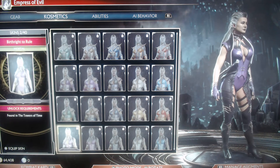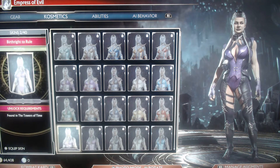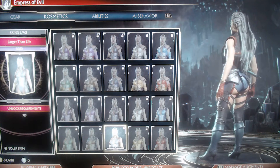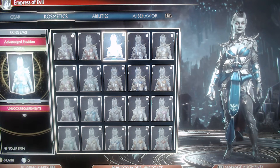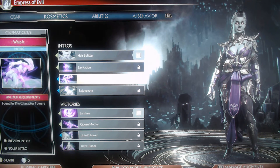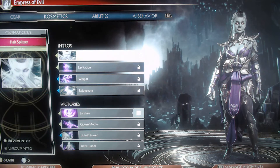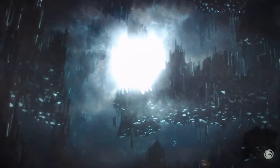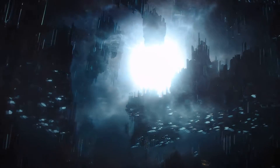It actually does look a lot cooler now — there's more detail and design to it. That's pretty cool. Character towers, towers of time. I like the red highlights, they are absolutely cool — even her gloves are red. So far I'm not disappointed, I'm actually a little surprised. We're gonna see what happens — there's her fatalities.